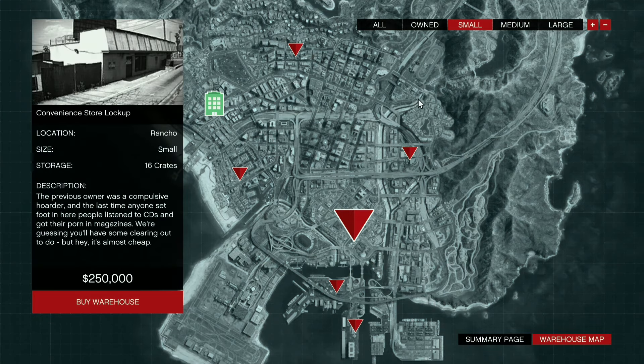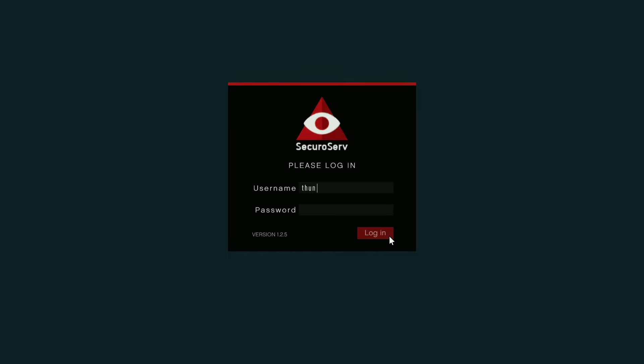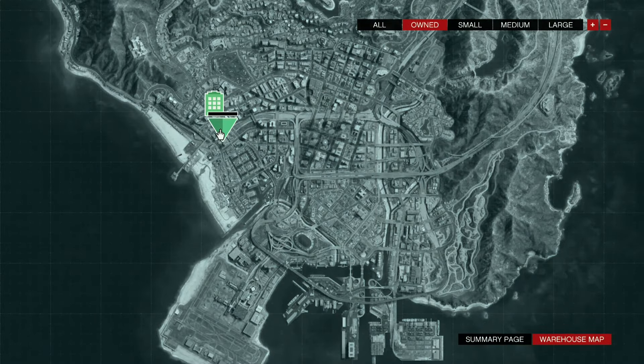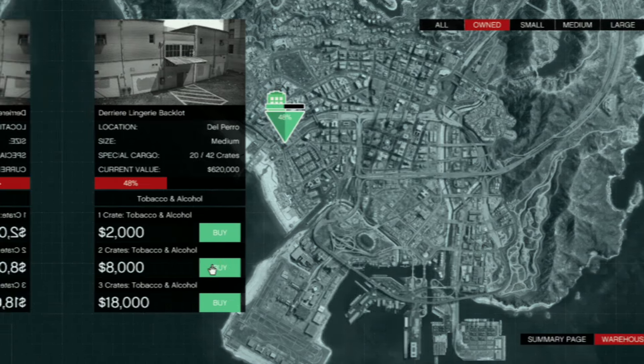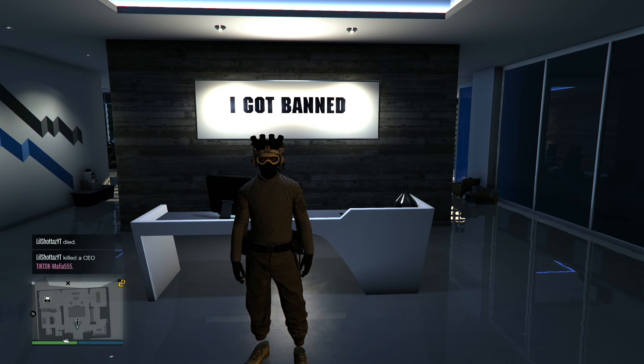Go for the medium or large warehouse. Once you've bought your warehouse, you can start sourcing crates. Always go for the three-crate option — there's no reason to source one or two crates. It costs 18,000 but the profit is worth it, especially with double money active this week in GTA Online.